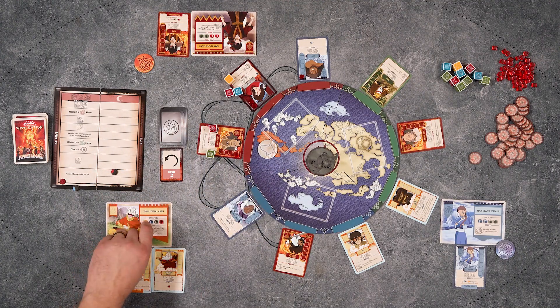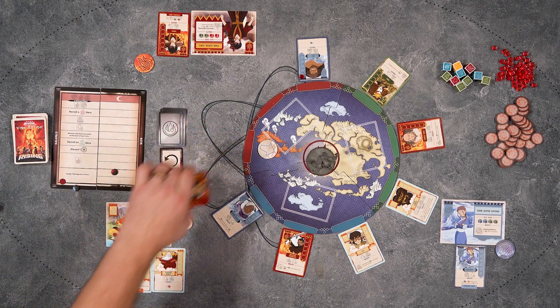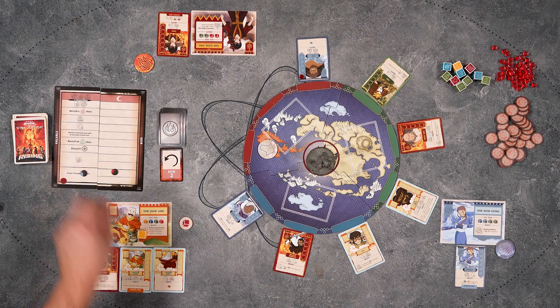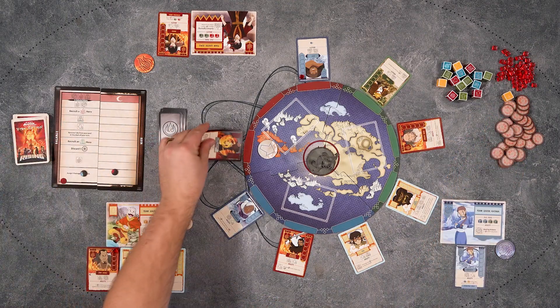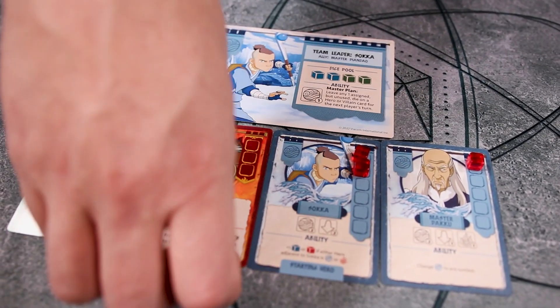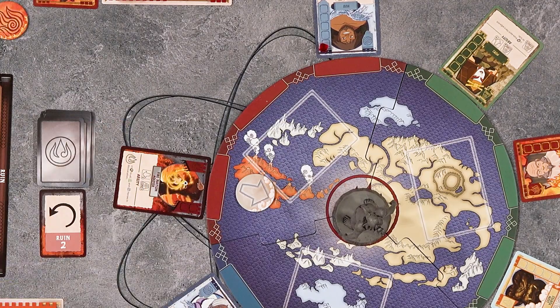Once you have assigned all your dice, you will resolve them — making use of character abilities, damaging villains, gaining a Pai Sho token for each damage dealt, possibly removing villains from the game, and recruiting heroes. When a hero is recruited, they are added to your line of hero cards. Cards can only be added to one of the ends of your card line and may never be rearranged. If you match the symbols on the next space of the balance track, you move the balance marker up one space. Once all dice have been resolved, return all dice to the pool, remove your team token from the map board, and remove any villains or final battle cards with full damage to a discard area. Any heroes in your row with full damage are also removed from play. Beware — for each lost hero brings the Fire Nation closer to victory, and if 10 or more heroes are defeated, all players lose immediately. Any empty spaces around the board will then be filled and play proceeds clockwise.